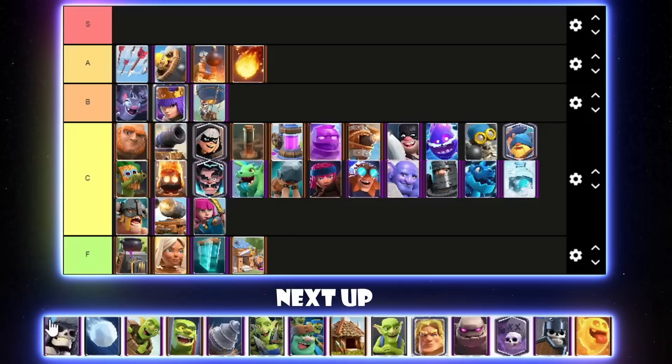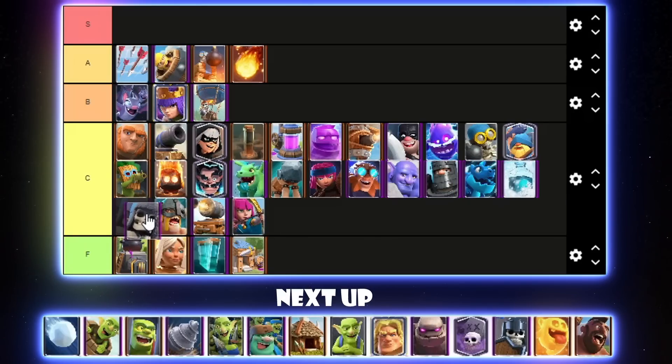Giant Skeleton — I never see it, ever. It's hard for me to justify putting it any higher than low C tier. Snowball did get a decent rework which made it better in Balloon and stuff. I feel like the rework wasn't too helpful on its own, but it does synergize better with the win conditions it's normally used in like Graveyard and Balloon — you kind of want the slow more than the actual damage.